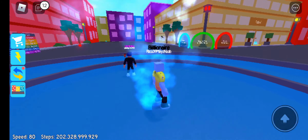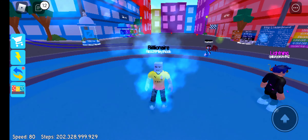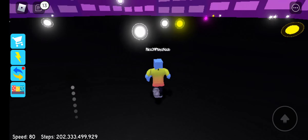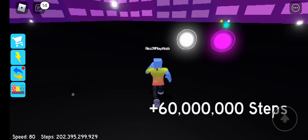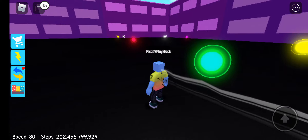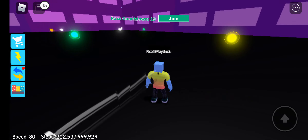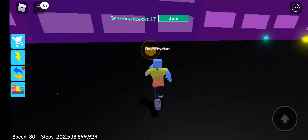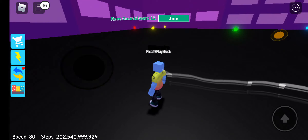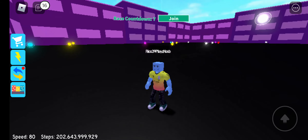Now we've tested out all of those, let's go to the Robux area. Let's test out this white one — 60 million! This is going to get dangerous. Let's see this one — 80 million. That's the same as... wait, what does this one give? It's either 40 million or 100 million — oh my god, 100 million! That's insane.